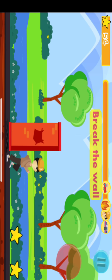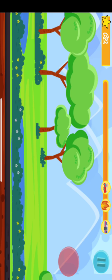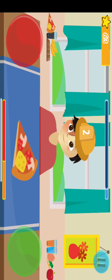What I want to know is if this level is playable on your phone or not. Then it should move to the next level. Here I need to press the red button or the green button.